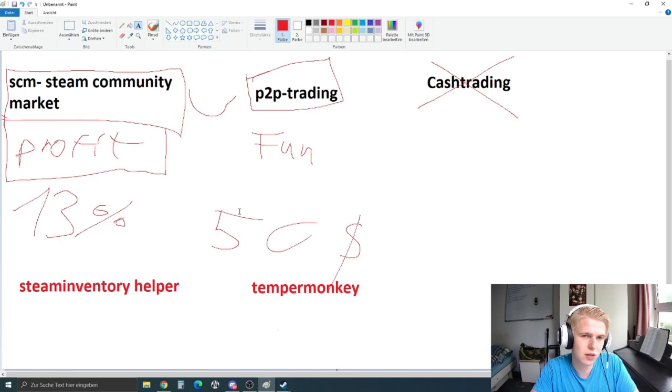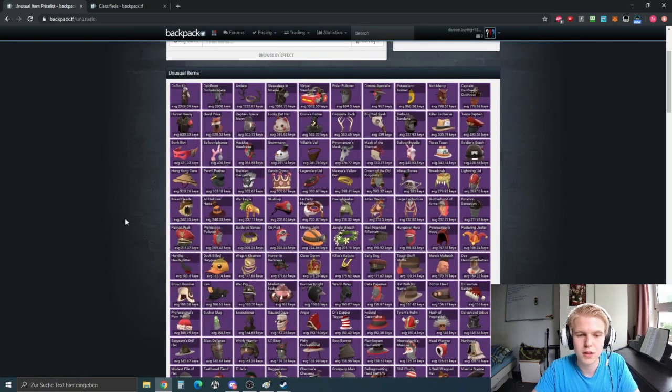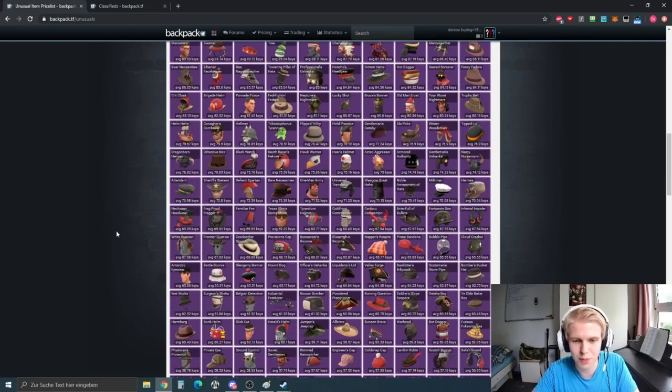If you have 10 keys and ask whether to get into low-tier unusual trading — no. With 10 keys going into unusual trading is a really bad idea. A lot of videos out there repeat the same bad advice, telling people to start with scrap banking and stuff like that. Don't try scrap banking, especially for just 60 ref.